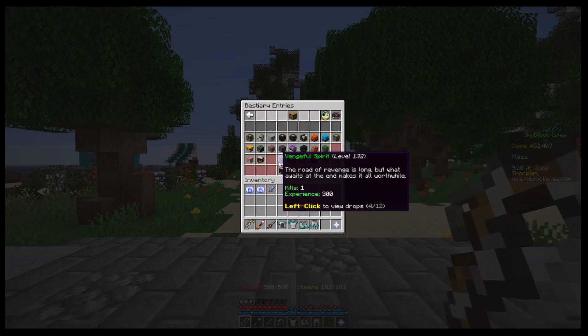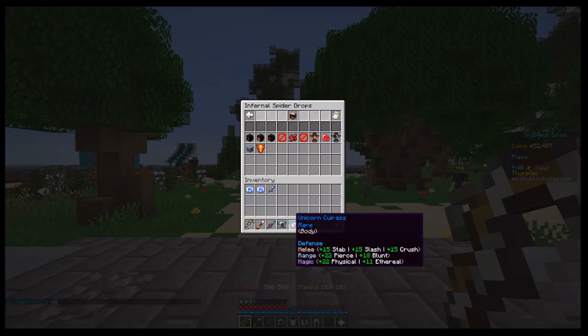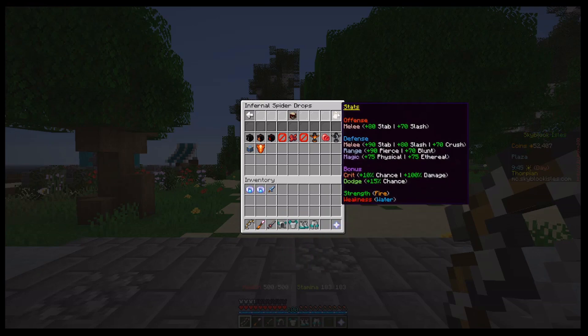You also want to make sure you have the appropriate level of defense for the type of damage the monster will do. The Infernal Spider is going to do melee stab damage, most likely, unless I'm very strong with stab defense and weaker with slash defense. So I want to make sure my melee defense is pretty good. This armor gives the same amount of melee defense for all types. When you get into mods, that's when you can really tweak these numbers and maximize one versus the other.